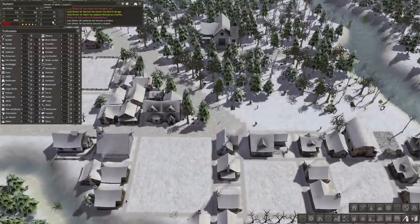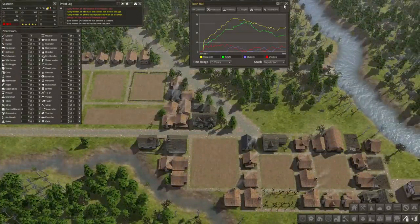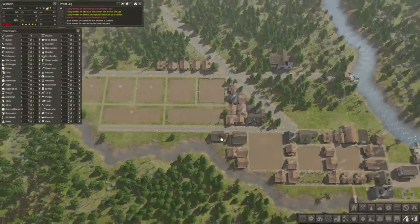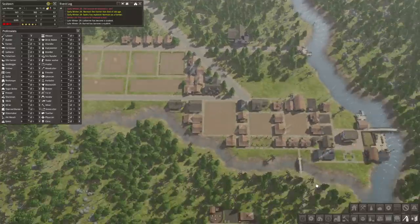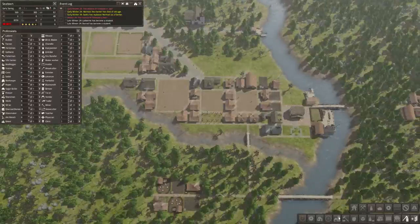Seven and eight workers - not bad. We just need people to start growing up. Someone mentioned that in order to get nomads you do need a marketplace, so we're actually going to build that right here. Someone just invited me to play Counter-Strike - sorry guys, I'm recording Banished.